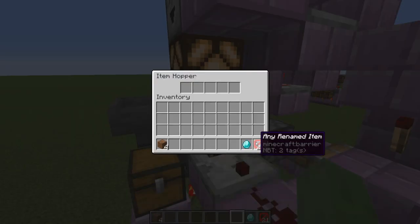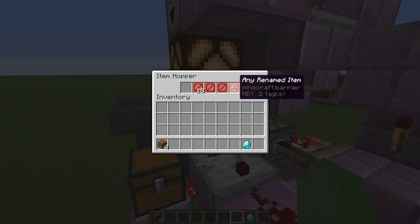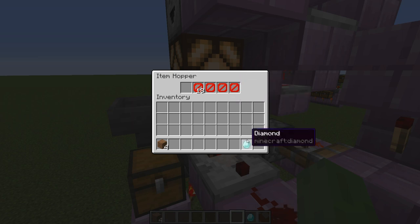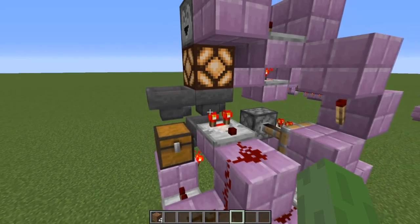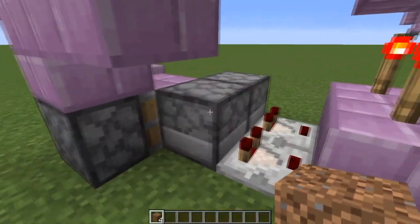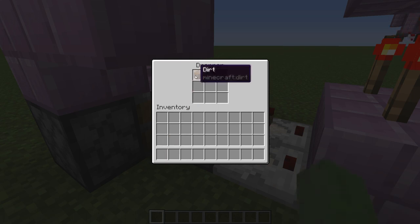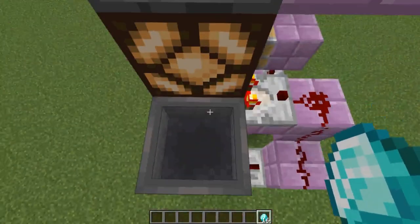Now grab the item you want people to pay with, and 21 of any renamed items. It's best to rename these items something completely random. Put these into the hopper under the lamp so that the payment item is in the first slot. Then go to the bottom two droppers, and into the one next to the piston put however many items you want the sold item to cost. This doesn't have to be the payment item — it's just there to represent the number. Here I've set it so that for 4 diamonds I get 1 emerald block.